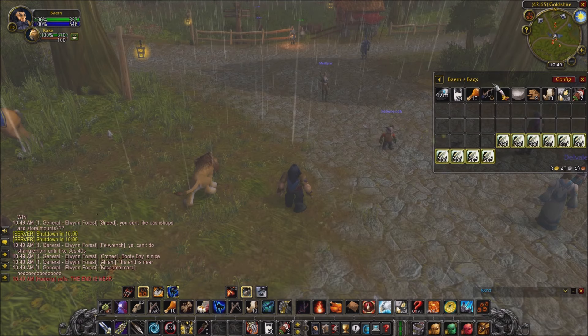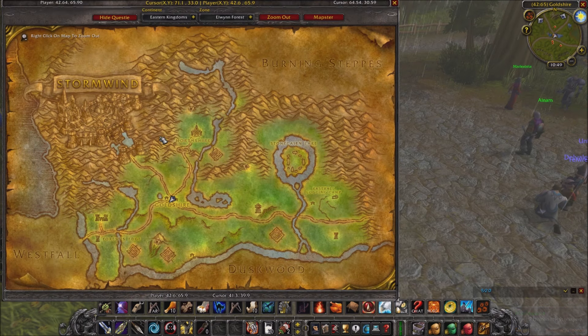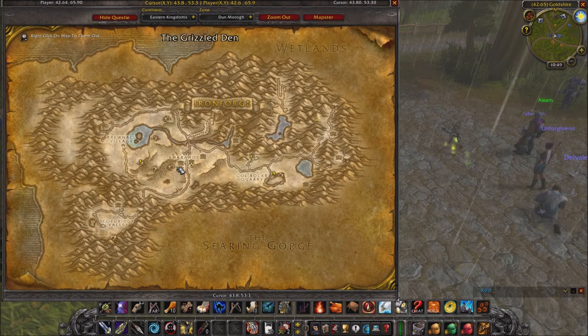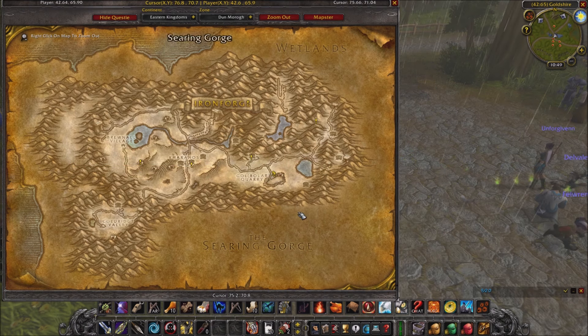As far as mods: I have OneBag, which unifies all of your bags into a single bag — great. I got Mapster, which completely opens up the map with no fog of war; you can see everything in every zone. And Questy, which puts quest markers all over the map for every quest. As you can see, I did most of the ones in Dunro but all of the quests in Elwynn Forest.